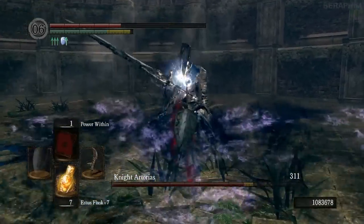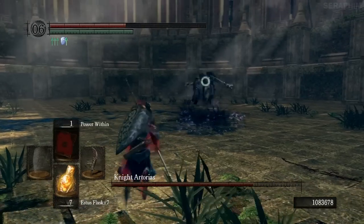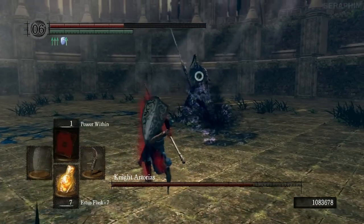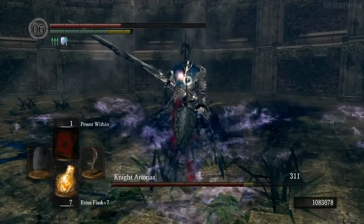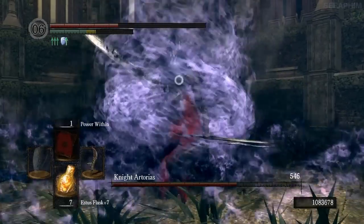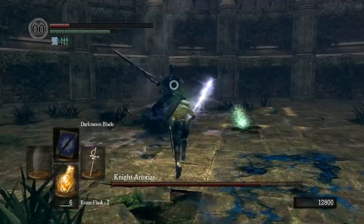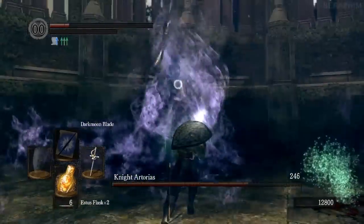Right here is me showing you what happens when he runs away from you. If Artorias ever does two backflips or two rolls, he's going to evade and then buff himself — and you have to interrupt it. This is me showing you a successful interruption. If your weapon is powerful enough, you can generally do it in two to three hits. If it's not, this happens — and that's with Darkmoon Blade — so only ever interrupt him when you're confident you can break his poise.